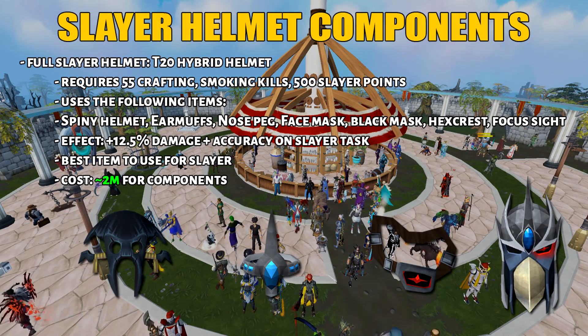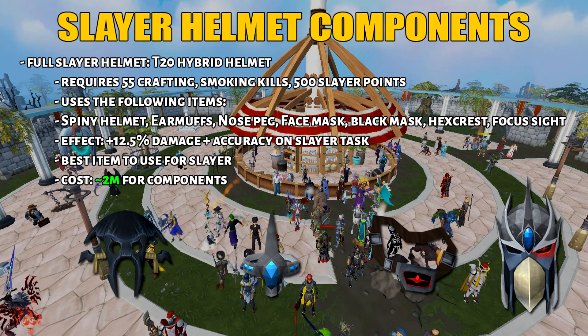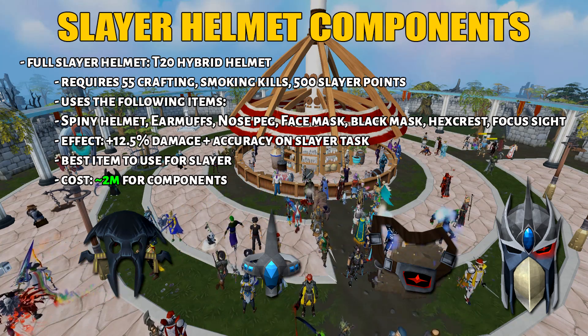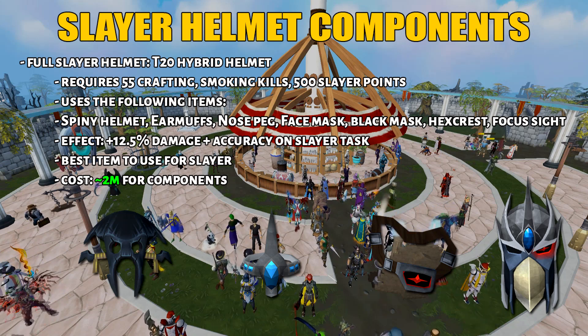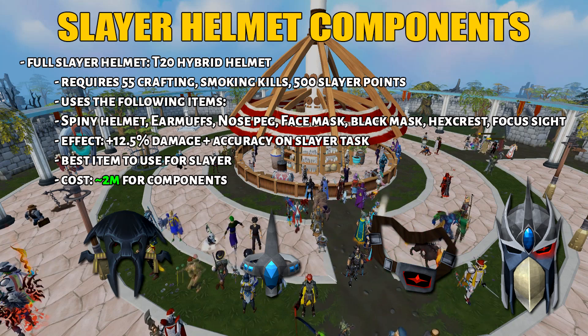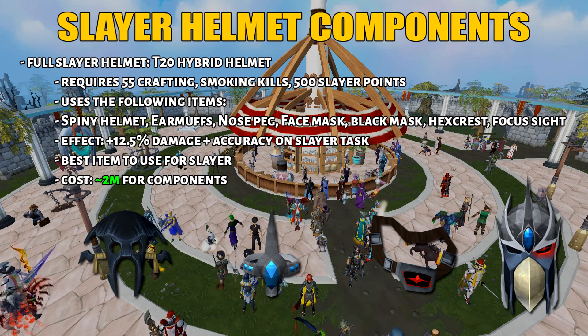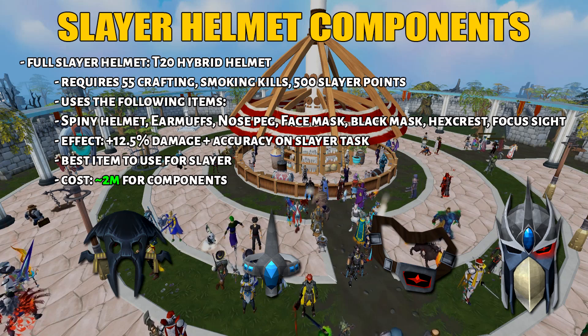The next thing you want to buy is the Full Slayer Helmet. It requires 55 Crafting and 500 Slayer points. When it comes to training Slayer, this is the best helmet to use. The reason it wasn't listed first is because you won't have enough Slayer points to craft this helmet initially, so get the other weapons and armor first. It's really cheap and will cost you under 2 million GP.